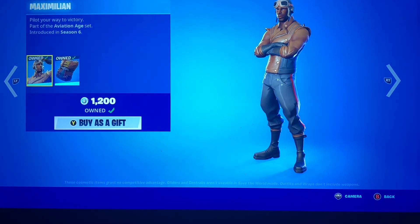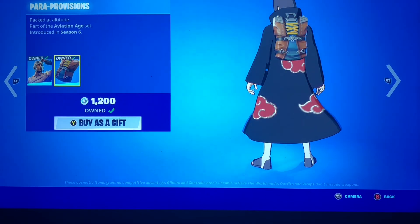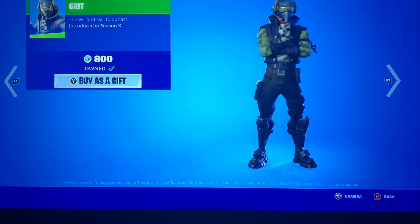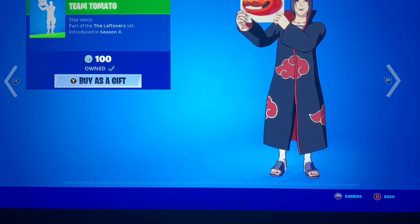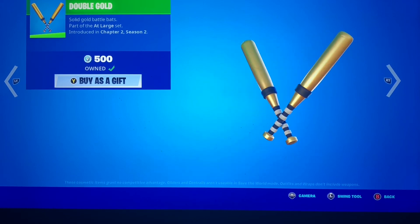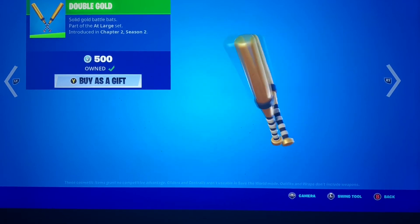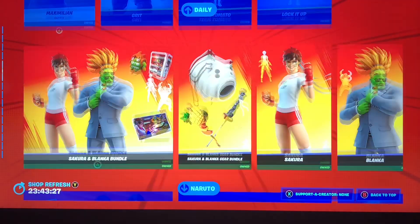The daily shop feels like it's made to be rare too, because we're starting off with Maximillion. We got Grit — not a bad camo-ish tape skin. Team Burger and Team Tomato — I hope everybody got those because for 100 V-Bucks there's no excuses. Double Gold pickaxe and Lock It Up — might as well add to your collection for 200.